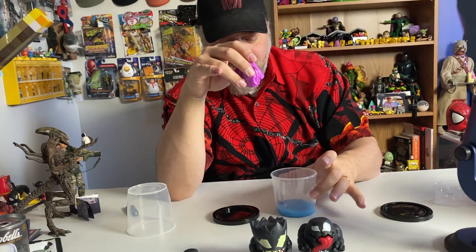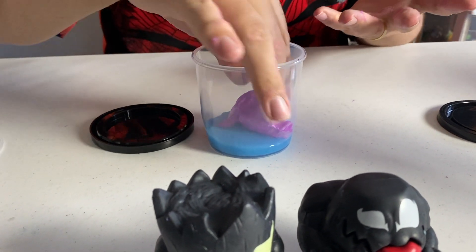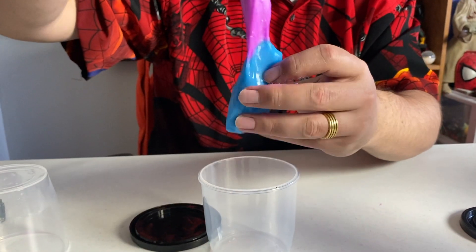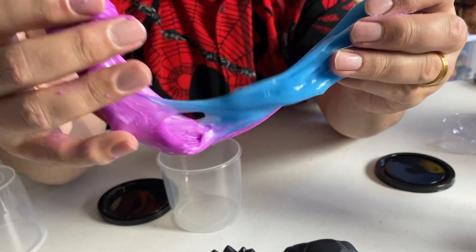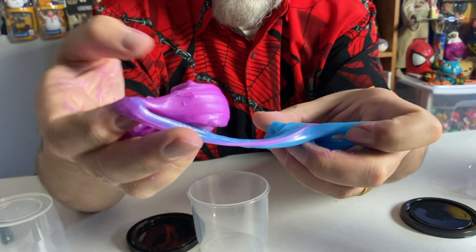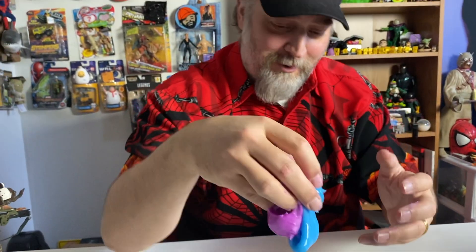What a mess. I'm going to mix it in with this — maybe next time it will be a completely different color. There's no separating them now. Look, they are becoming one. The symbiotes have combined — we will create a mightier symbiote! I don't think there's any separating that now — it's been assimilated.